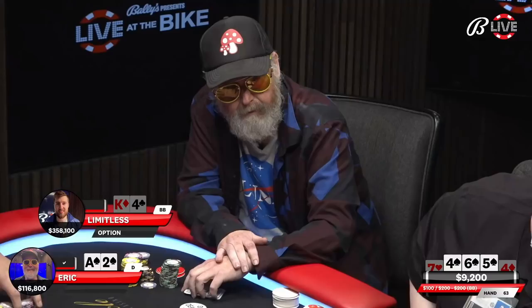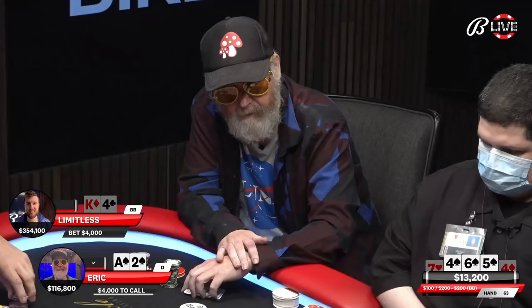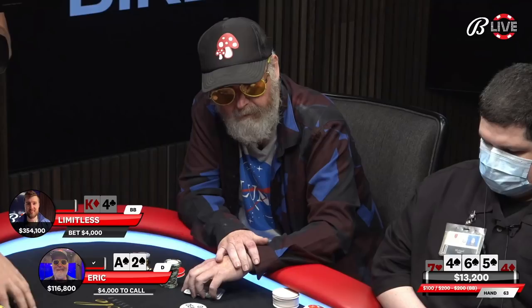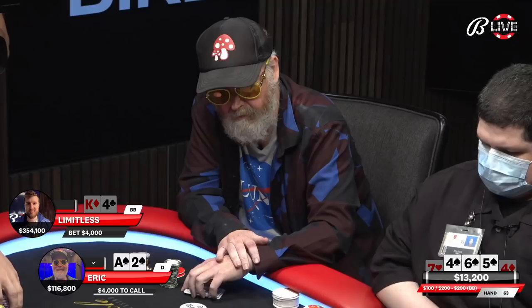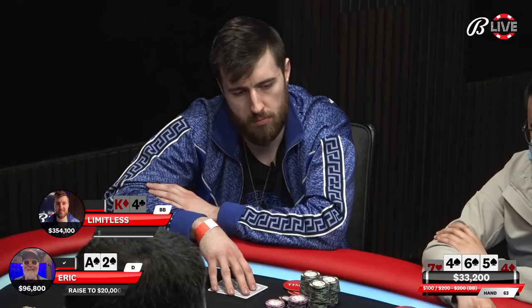He might decide to do something. So he's going for the block — he might go for the block 3-bet. I mean, that would be insane. He might go for the block 3-bet. Eric has enough chips that that might allow. Oh boy. This would just be insane if that happens, because I think Eric is going to raise. He has the hand for the block 3-bet. This might be nuts. Raise, 20,000. Oh boy. There it is, 20,000.